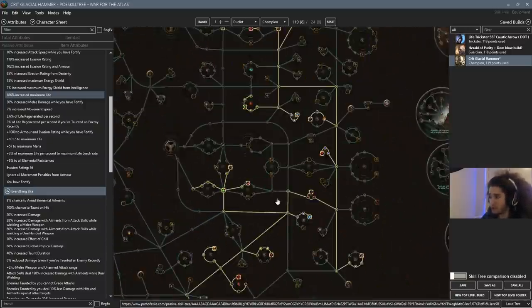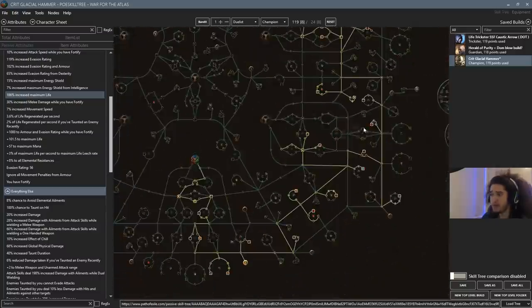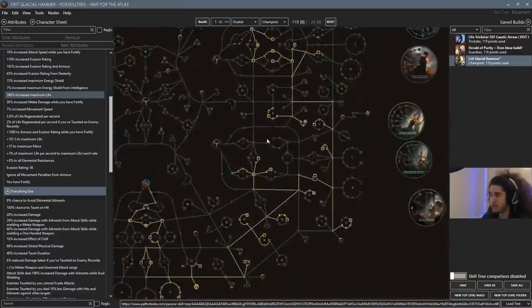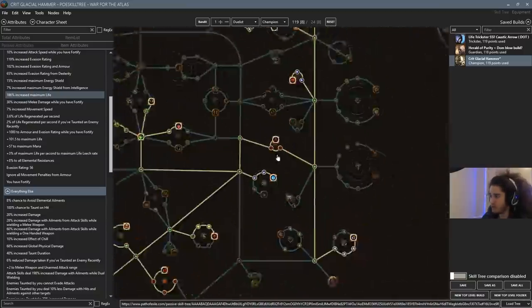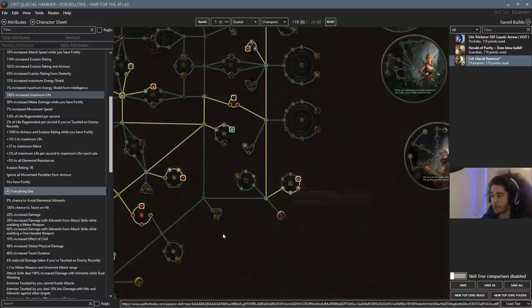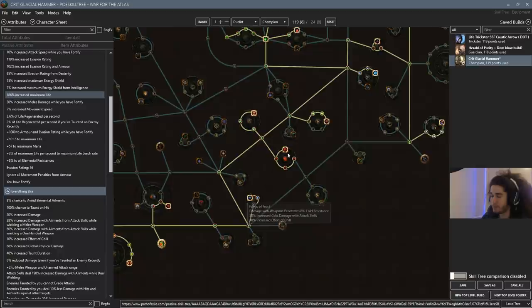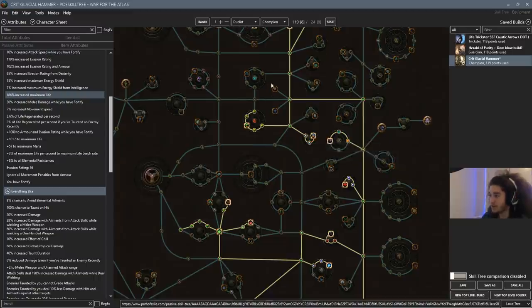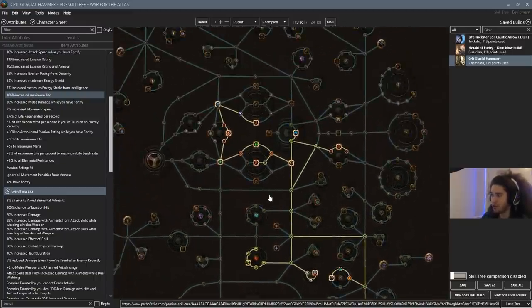We get a decent amount of crit from the tree as well — everything looks pretty solid. The main reason I decided to focus on the right side of the tree instead of the left side is because since we're converting to elemental, we get access to penetration. We have 5% elemental pen here, 8% elemental pen from Fangs of Frost, and another 6% pen from Forces of Nature.